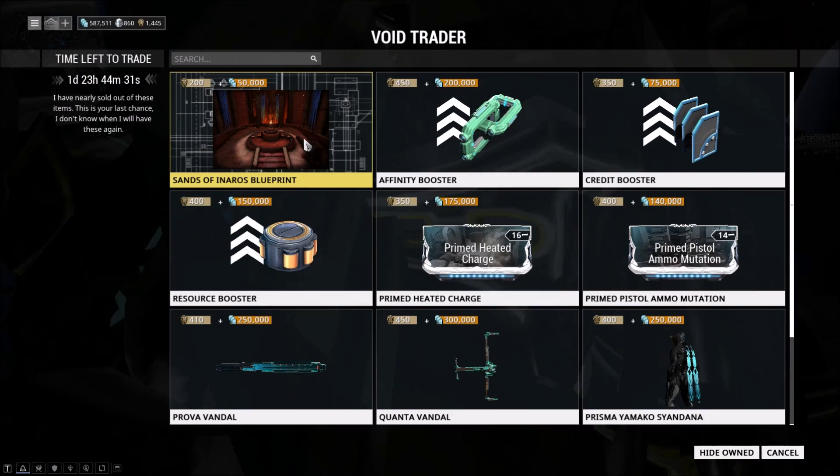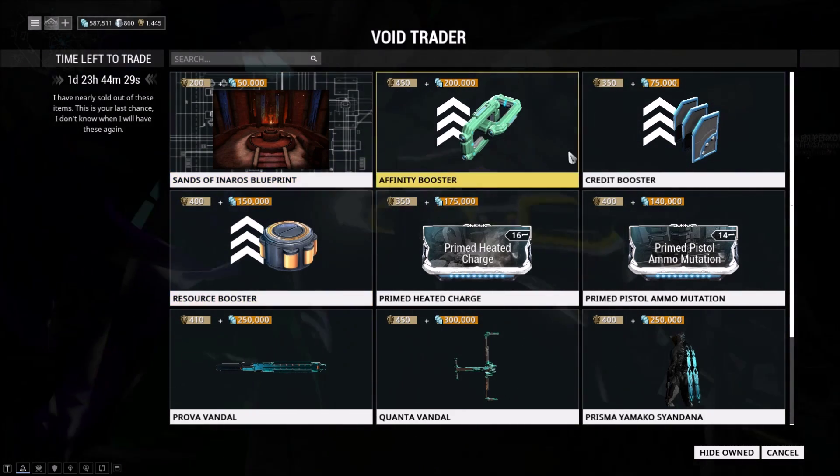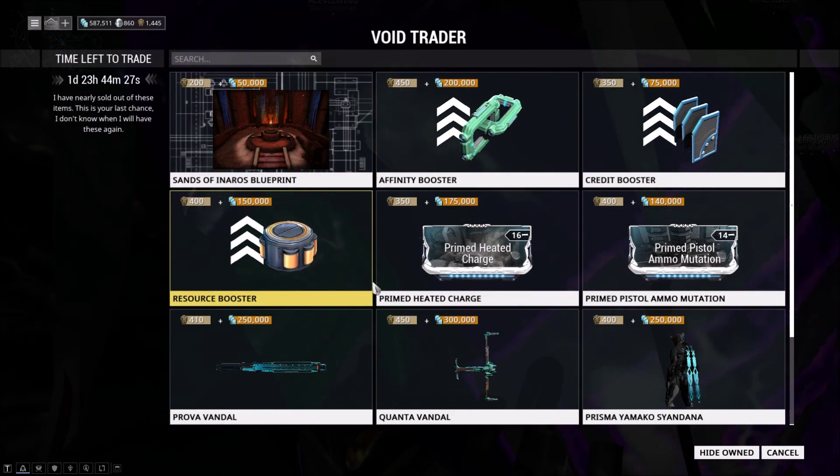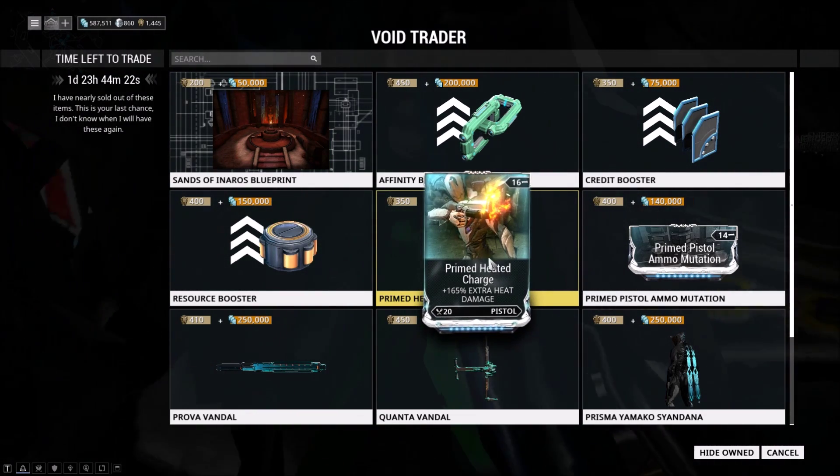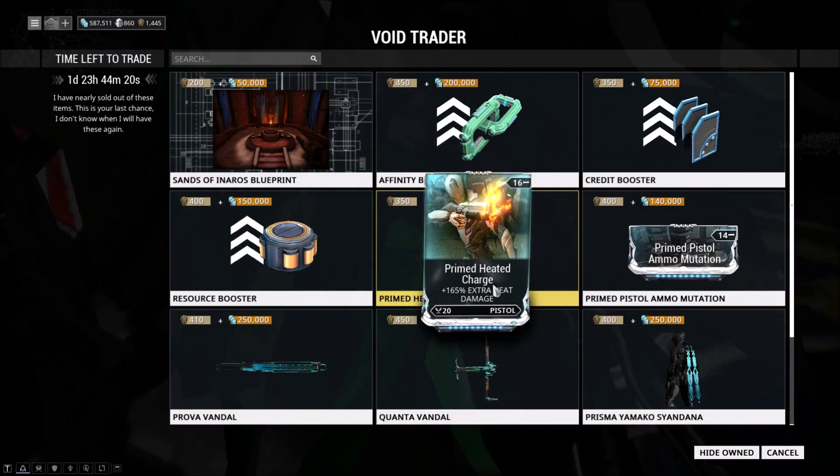As you can see, he's got his normal items. He's got the Sands of Inaros blueprint and then the boosters. And then he's got Primed Heated Charge, which does 165% extra heat damage when maxed out. It's 350 ducats and 175,000 credits.